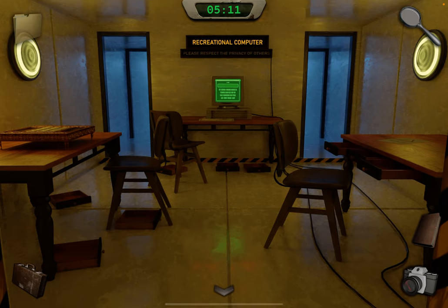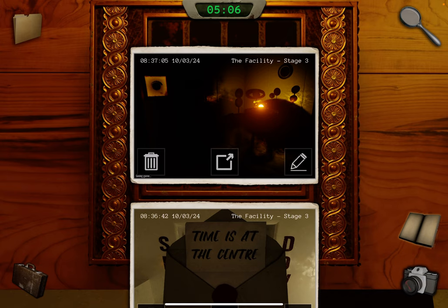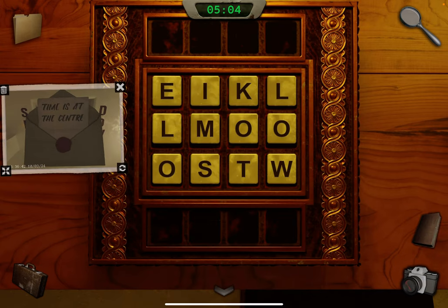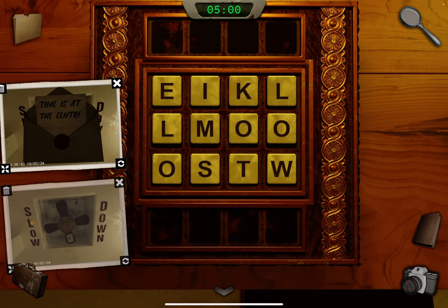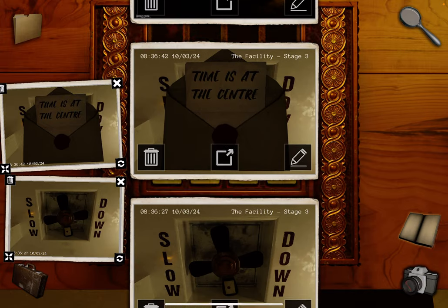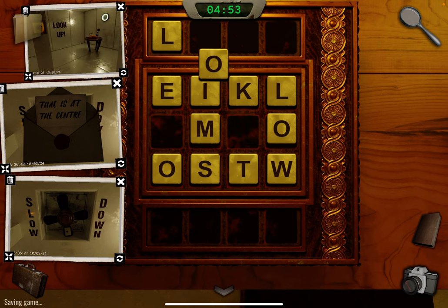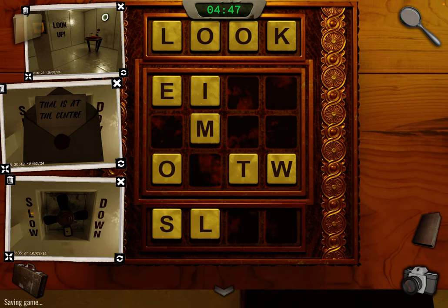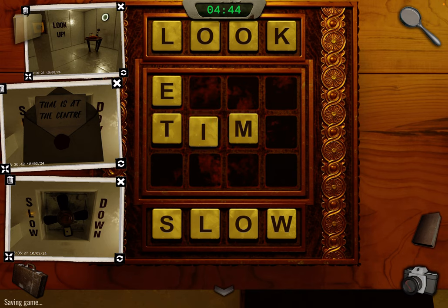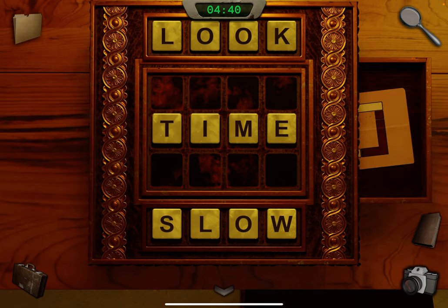Come over here on the left and take out those photos. We have: 'time is at the center,' 'slow down,' and 'look up.' So 'look up' goes at the top, 'slow down' goes at the bottom, and 'time is at the center' goes in the center.